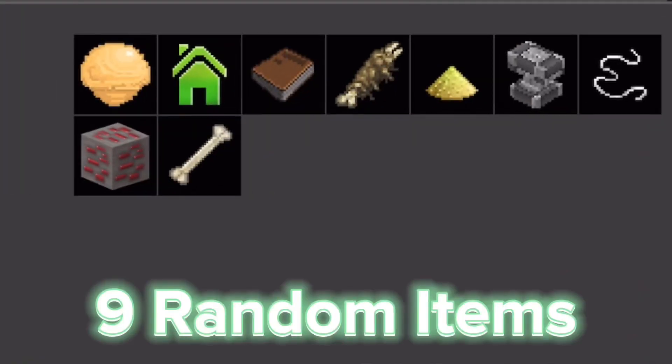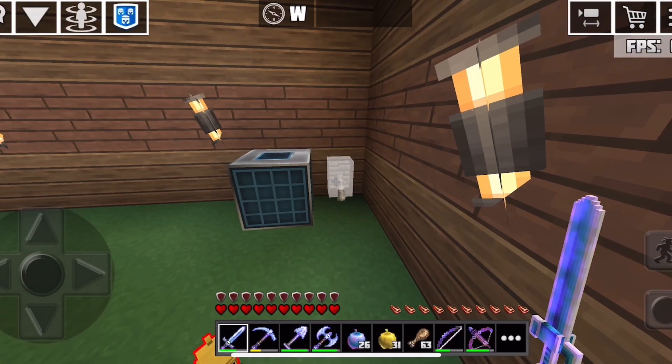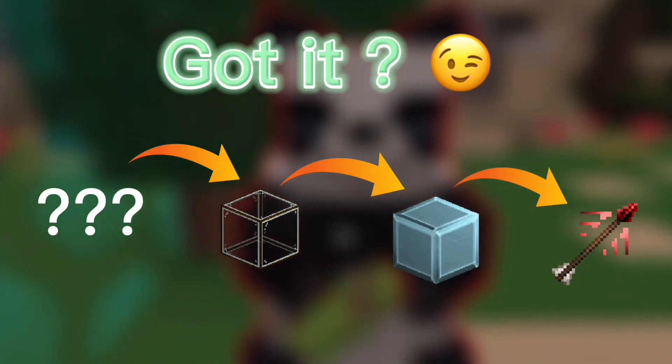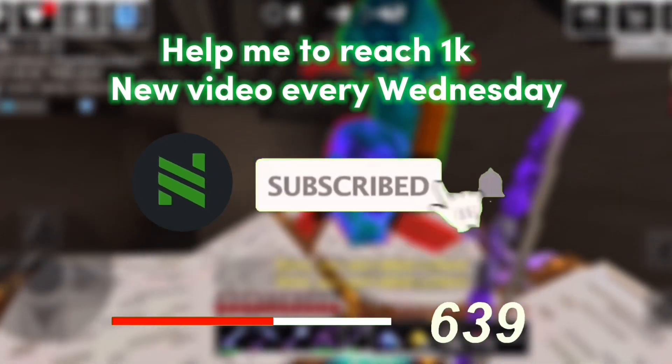In this dispenser, there are 9 random things. By pressing this lever, I will get a random item. From this, I will have to trade, trade, and trade until I get the best item possible. I also tried to get 100 subscribers, so please check if it's already done. Enjoy!